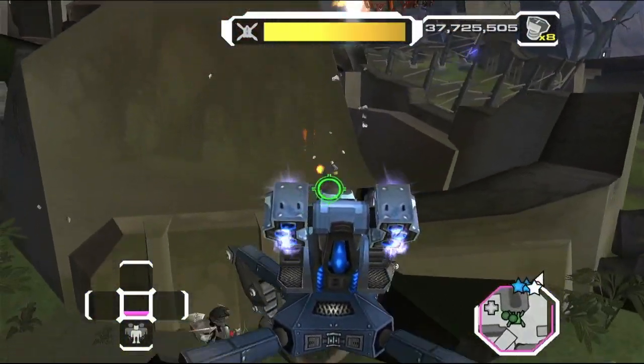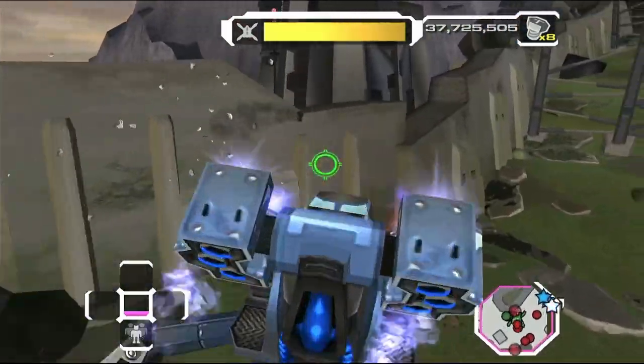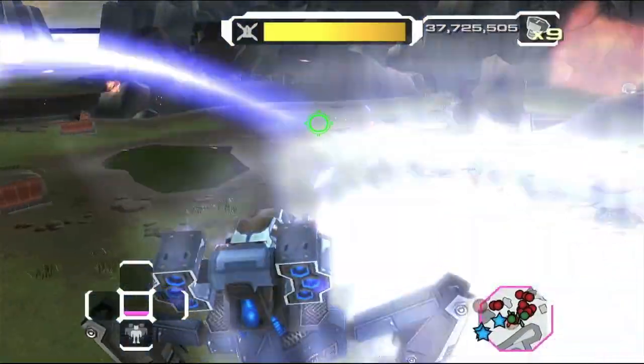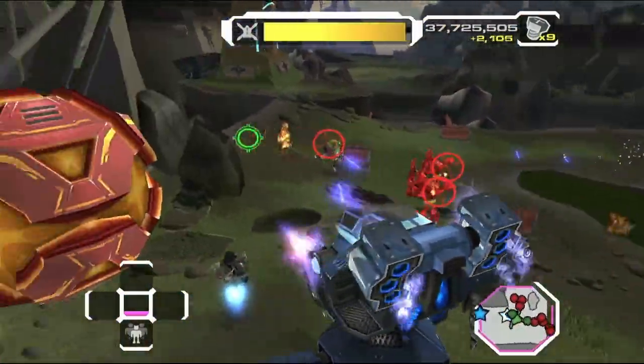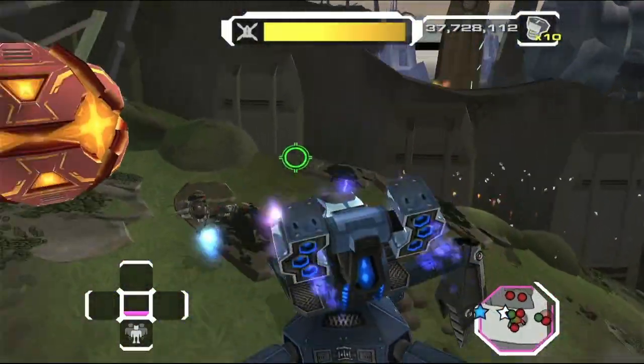Just hold R1 and hold L1 to have the mortars ready. When you come across the first orb, aim at it and destroy it. Hold L2 and R2 to sidestep, just in case you weren't aware that was a thing. On the bridge, watch your step — the last thing you want is to lose your run.